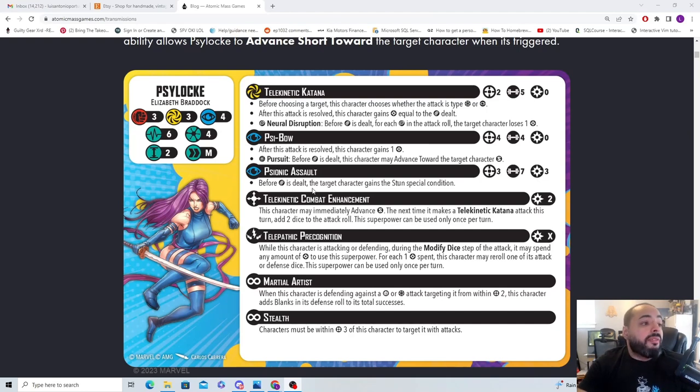Her spender is Psionic Assault — range 3, seven dice, 3 power cost, not expensive. Before damage is dealt, the target character gains the Stun special condition. What I've noticed this year is they want to give effects before damage is dealt, rather than after the attack resolves. Once you spend power for a spender and the character gets dazed or KO'd, after-attack effects can't go off. Putting these effects before damage is dealt ensures they happen — and Stun is never fun. No trigger required, which is really good.